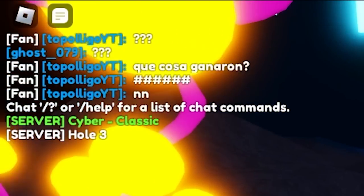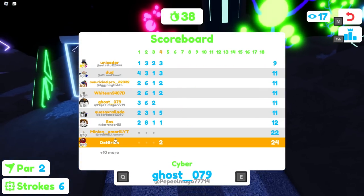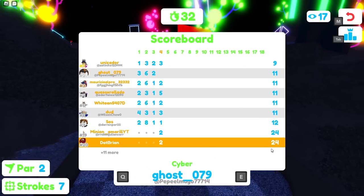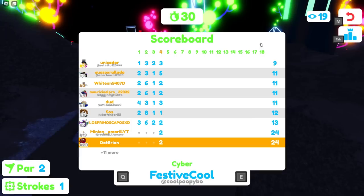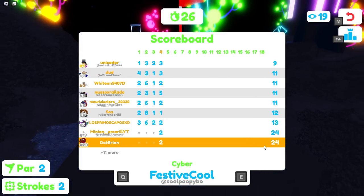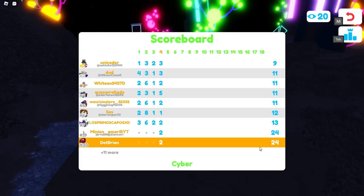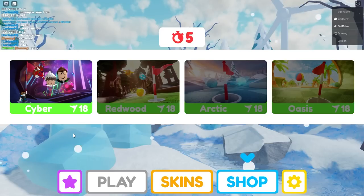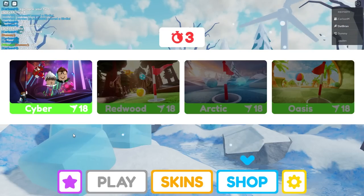I joined one — it's the Cyber map. But look, I already have 24 strokes because I joined at hole three. That's a problem: if you join mid-game, it gives you the max strokes for the holes you missed. I've only done three holes but it gave me 24. You actually want to join at the start of the game.